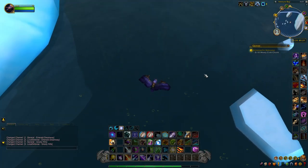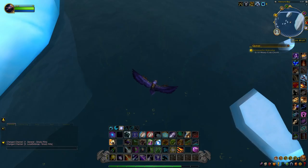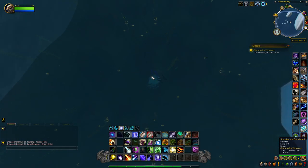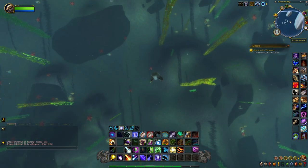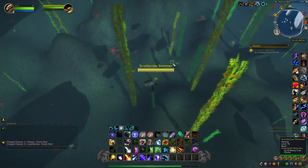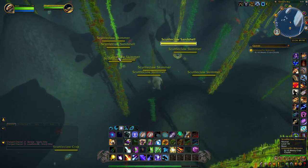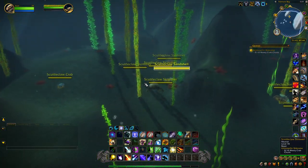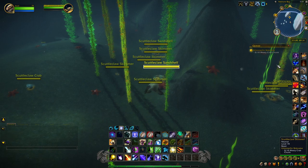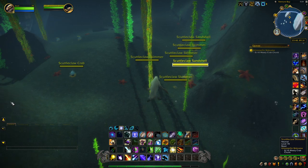We made it back to the Grizzly Hills. Where you want to farm up the Meaty Crab Chunks is right down here — they're all underwater, so this is where you're going to need underwater breathing. You'll notice there's a bunch of crabs on the ground right here and they are level 70, so just be careful if you're not really geared, as this might be a challenge. We're going to collect 10 crab chunks.